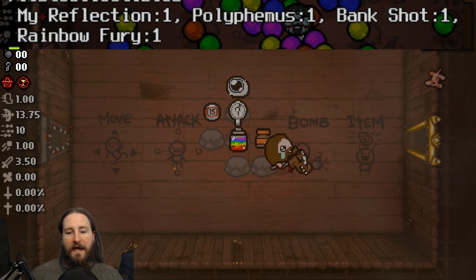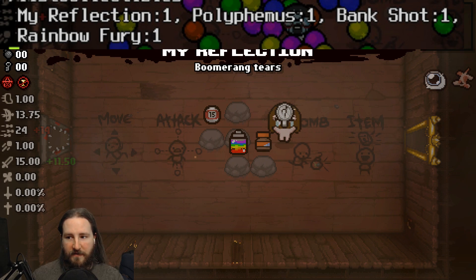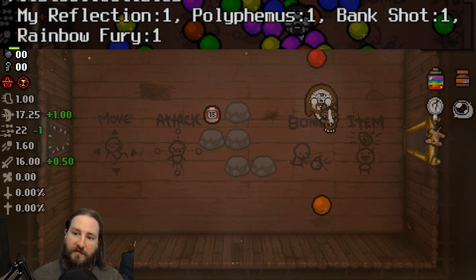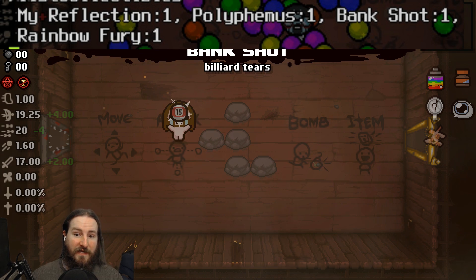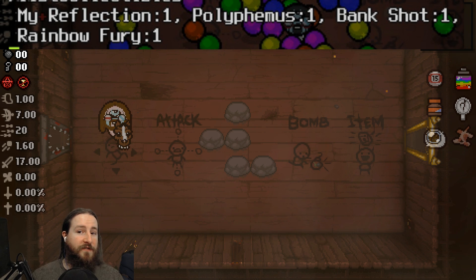So what do we got? We're playing as me, we got Paula so we got the big items. Because of me I have Cricket's body, rubber cement, rainbow fury — so we have tears that turn different colors and all that. Now what's cool with Bank Shot: Bank Shot freezes all of the items in the air and turns them into billiards.